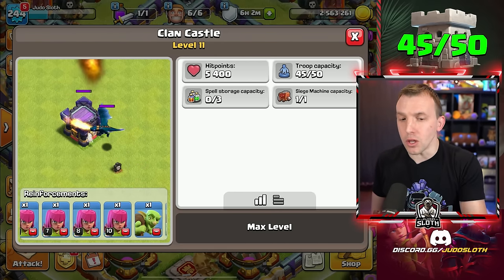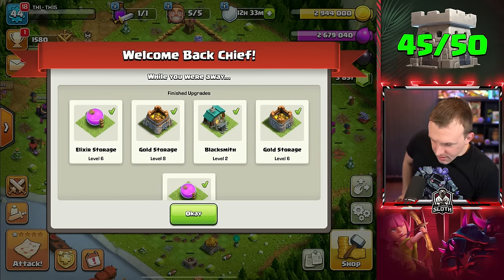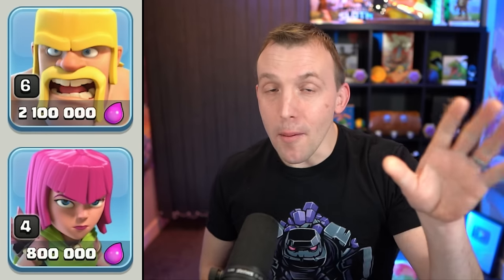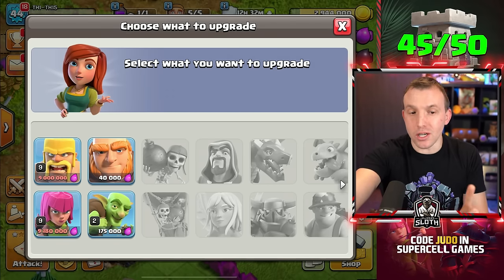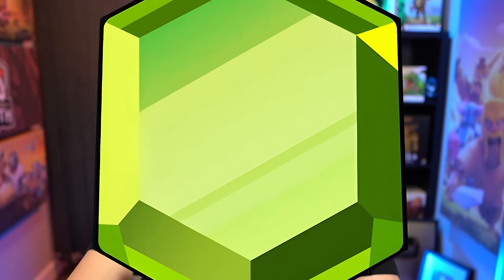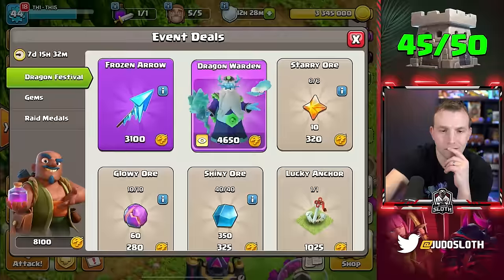We need one extra level of Goblin, and then a couple of extra levels of Archer and Barbarian. If I go to my Town Hall 15 account — this is my worst Clash of Clans base, so bear with me — here's my master plan: my Barbarian and Archer are only levels 4 and 6, but I can gem those to level 9. Only level 9 — I'm not going to gem them further than that.